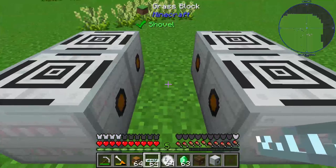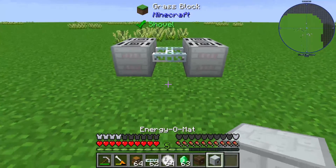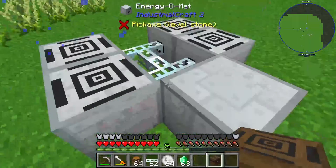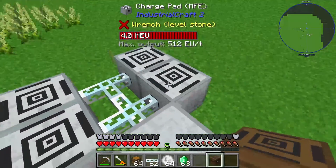I already built up four charge pads and MFEs, and I need to connect these MFEs with a glass fiber cable and put this Energy O-Mat in front of these cables so that we have secured that this Energy O-Mat gets energy from these charge pads.